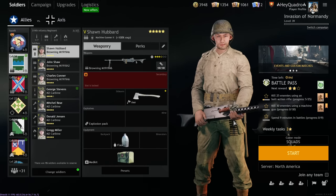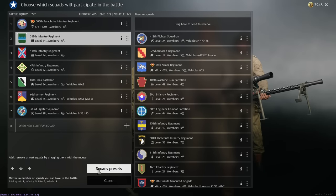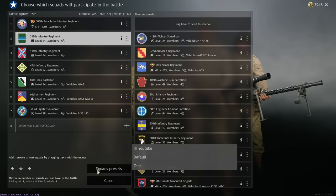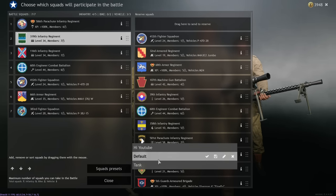You can also apply squad presets by clicking on the squad presets in your squad menu and going through each of them. This is useful for setting up different BR ratings — for example, if you want to play at an early war, mid war, or late war stage and set your squads accordingly.